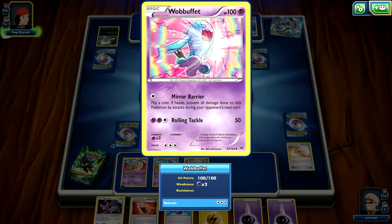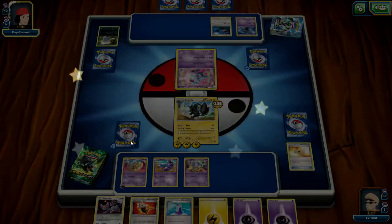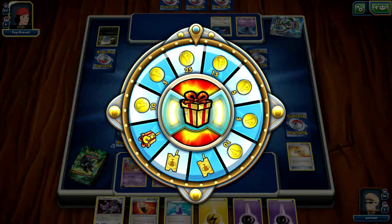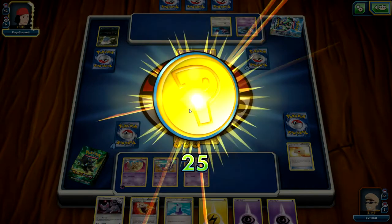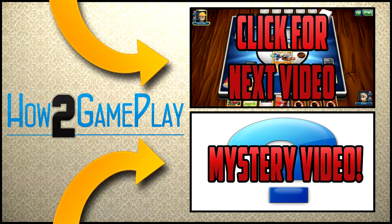It will be a Glameow out. He's going to be throwing Wobbuffet up — it prevents all damage done to this Pokemon by attacks from the opponent. He decides to concede to the power of Luxray. Ladies and gentlemen, if you do like these kinds of videos, be sure to subscribe for more great Pokemon TCG Online videos to come. We'll see you next time. Bye!